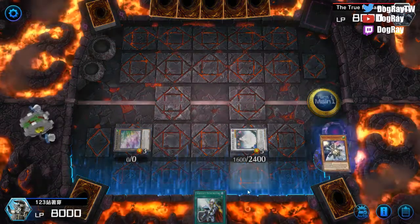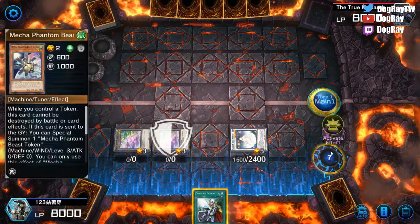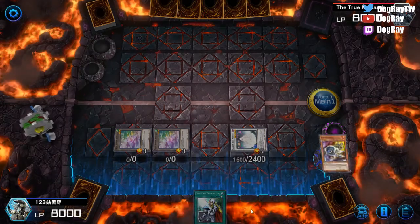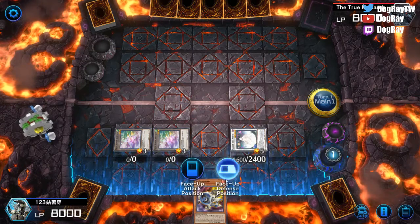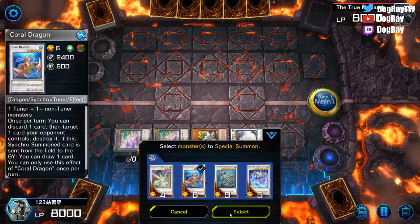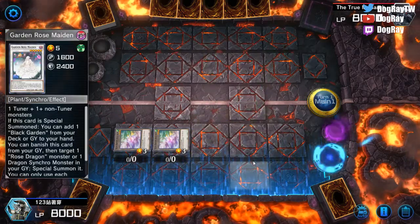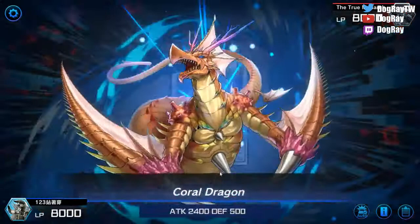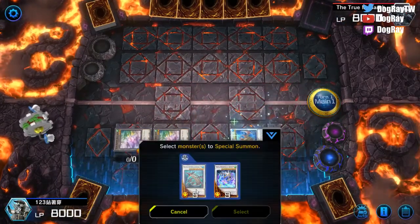Then we use a Lion and one token to special summon Garden Rose Maiden. Use a Lion's effect to special summon another token. Now we use Jay Synchrone's effect in the graveyard — discard one card — to special summon it back to the field, and then make Coral Dragon, which is a tuner and also a dragon.